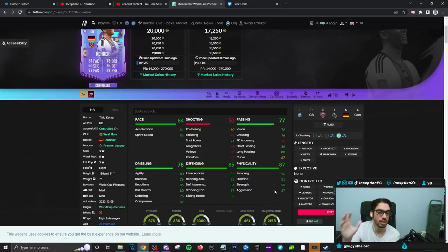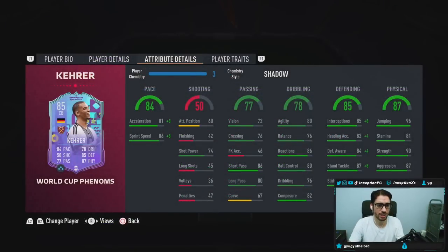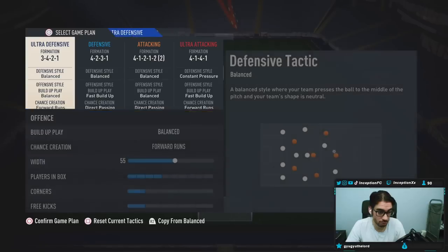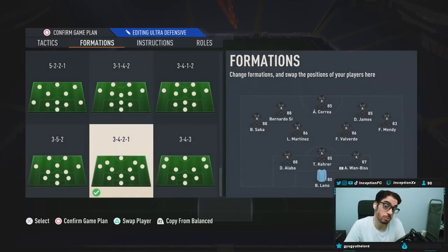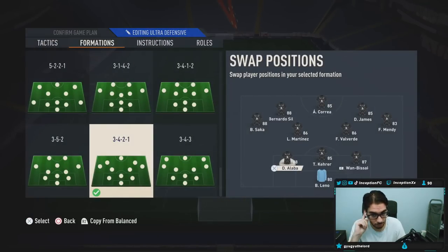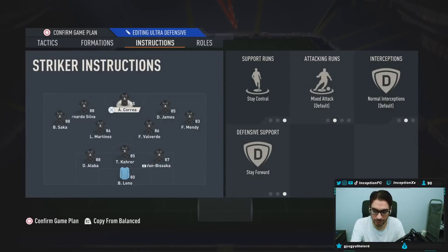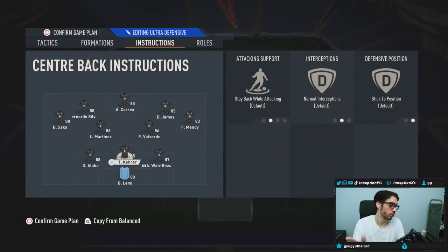Whether you give him the shadow chemistry style or the anchor chemistry style, the card looks pretty decent. We will be trying him out on both to see how the card performs in game. We're trying out a new three-back formation — three-back is usually not super ideal after the patch, but if it's a formation you like, use it. We'll be using him in the center-back position with medium-medium work rates, no instructions, just stay back while attacking.